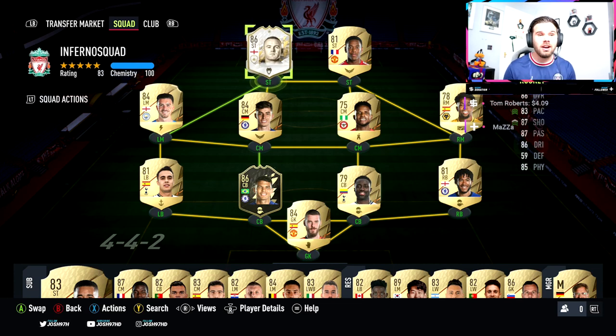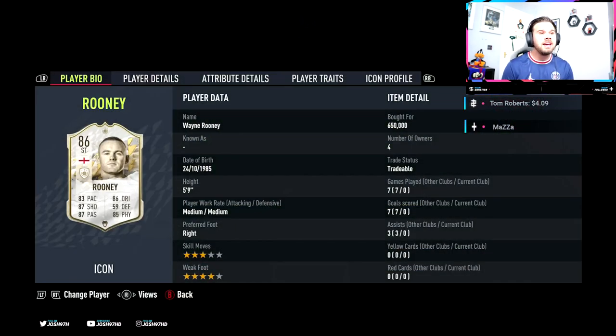He looks absolutely insane. Obviously he's going for a bomb at the moment — 650,000 coins straight at the beginning of the game. He's got medium/medium work rate, he's right footed, 3 star skills and a 4 star weak foot, and obviously he's 5 foot 9. He looks more suited to a CAM or a centre forward type role than a striker.